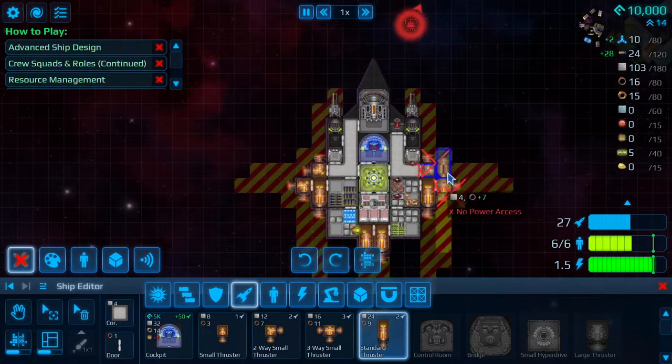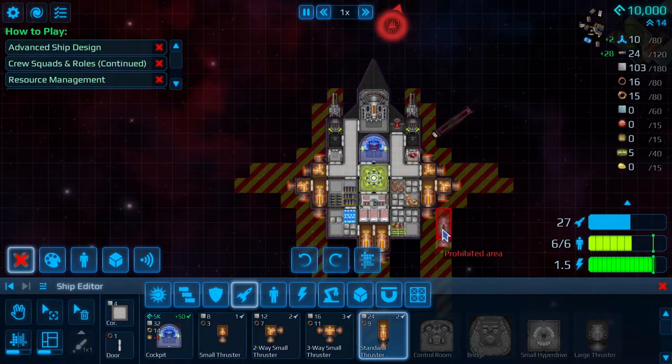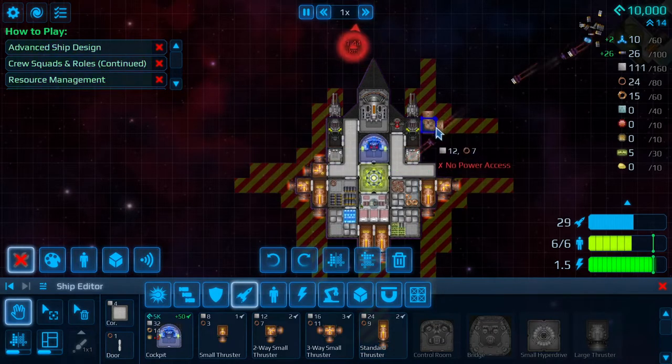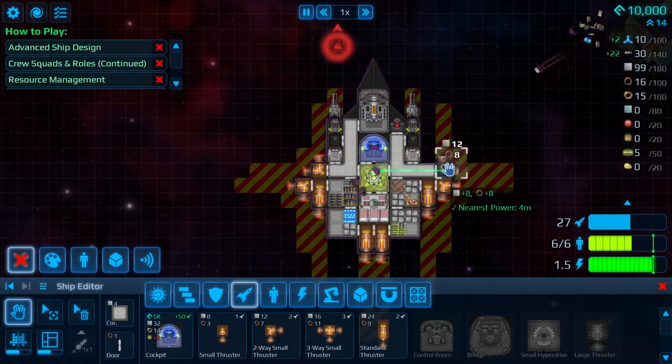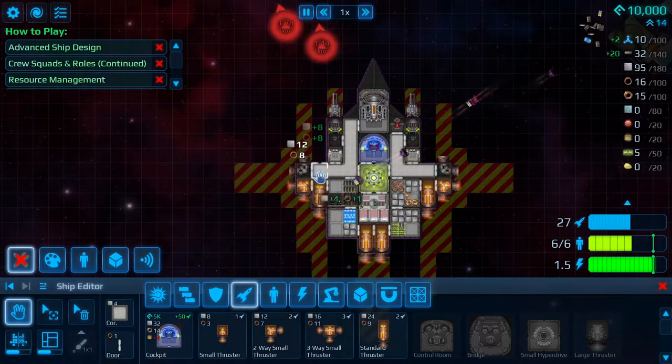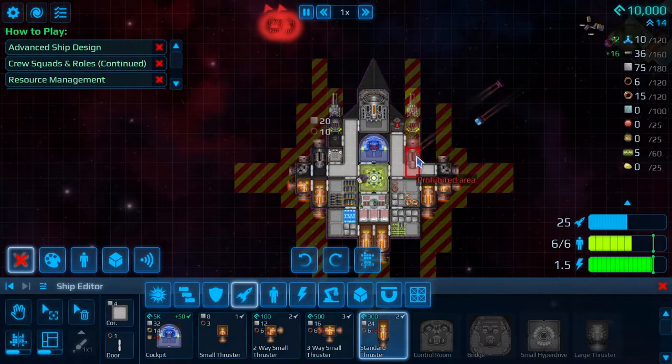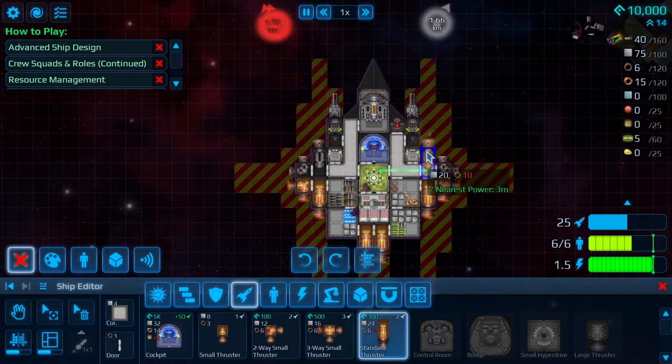If you want to add something else — say this component here — you can move it out one slot. Insufficient coils though; I need 10 coils and I only have six. We'll just wait a bit — you can see up here what resources we're currently collecting.